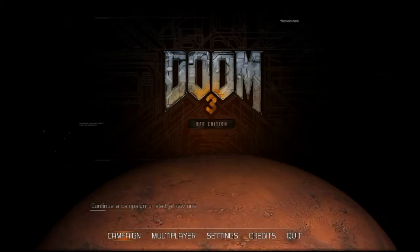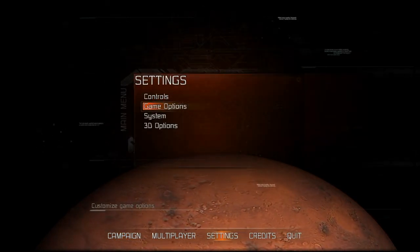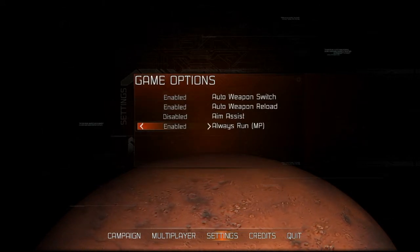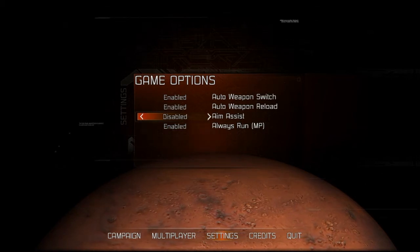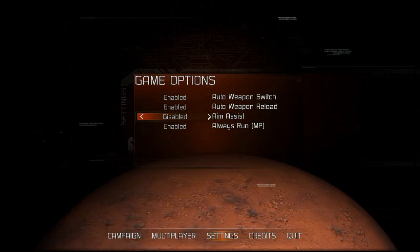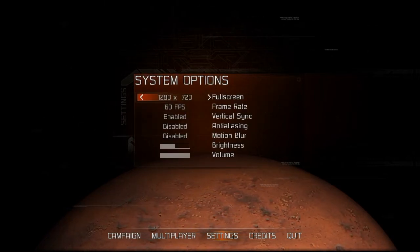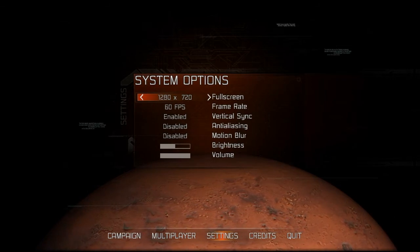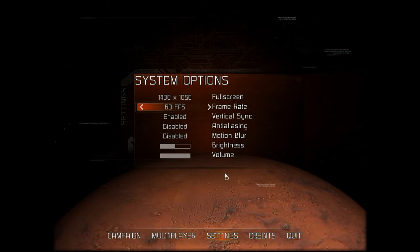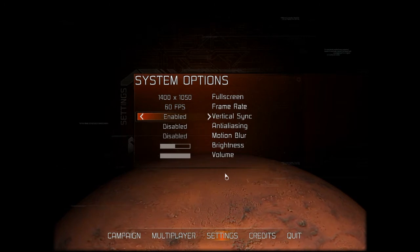Head on over to Doom 3 BFG Edition. Let's see what we got. Settings, Game Options — Always Run, I looked at ON in Single Player as well. There's Multiplayer, that's cool. Aim Assist — fuck that. Auto Weapon Reload — yes please. System — 1280 by 720, um, fuck that. Let's change the resolution. We got a Frame Rate option. I like how there's a 30 FPS option, that's funny.